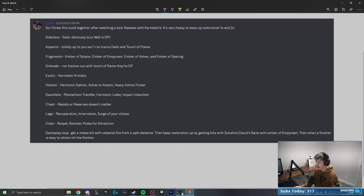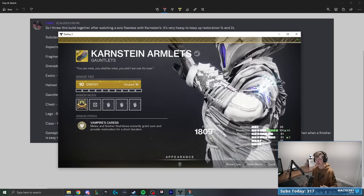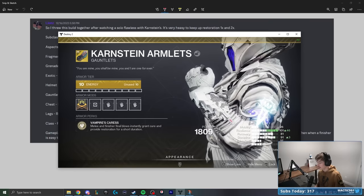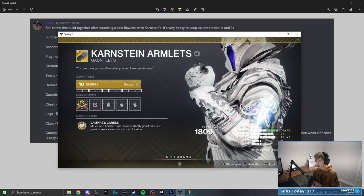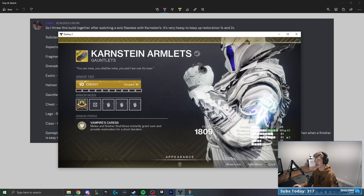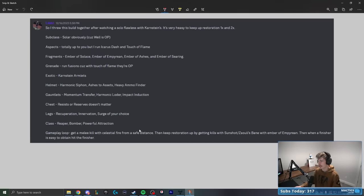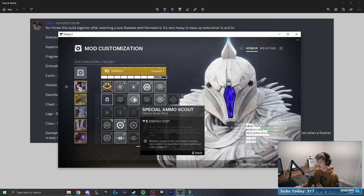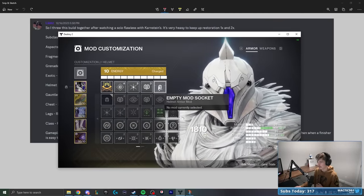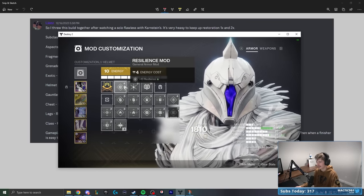The exotic they're setting us up with is the Karnstein Armlets — basically vampire gloves. The perk 'Vampire's Caress' means melee and finisher final blows instantly grant Cure and provide Restoration for a short duration. That's how we get our initial restoration buff so we can then extend it. For the helmet mods: Harmonic Siphon, Ashes to Assets, and Heavy Ammo Finder. To fit the Harmonic Siphon, we'll need to switch to something like Discipline instead of a four-energy stat mod.